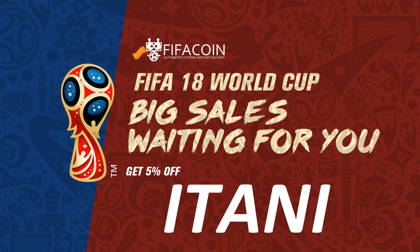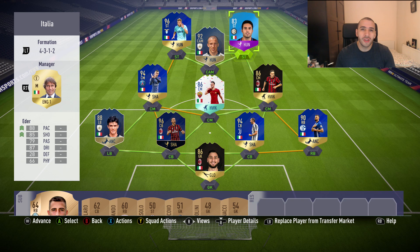If you guys are looking for a cheap and reliable place to get your FIFA Ultimate Team coins, check the link in the description and use the code 'itani' to get five percent off. Welcome back to a brand new video.